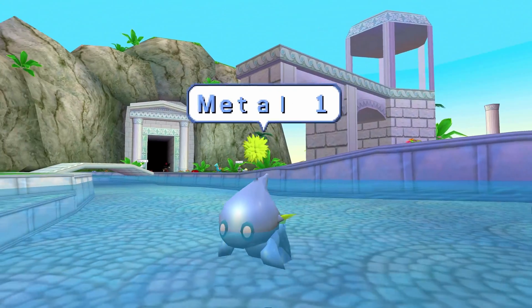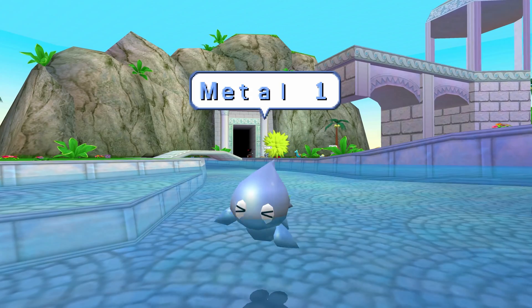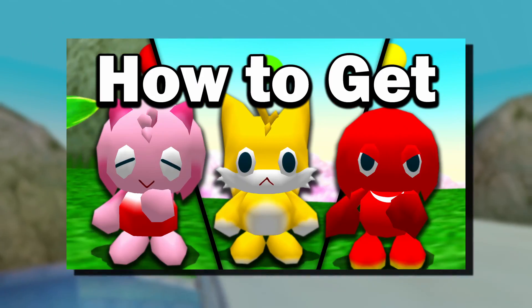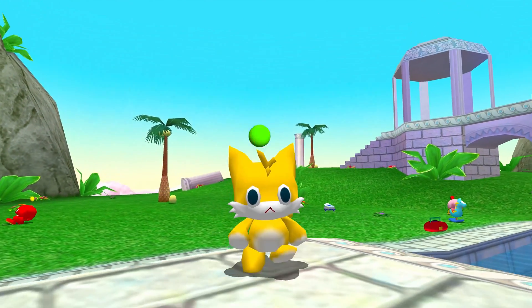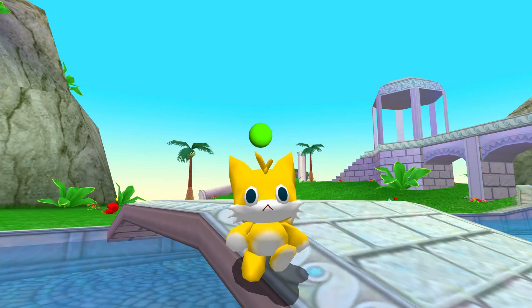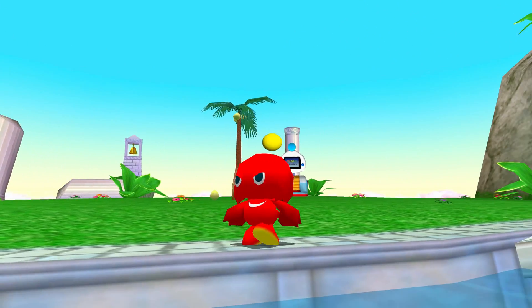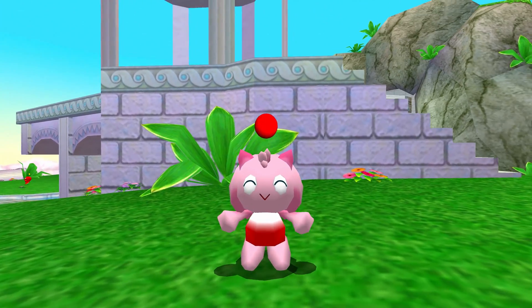After last week's video, I have pretty much covered how to obtain every interesting variation of Chao you can get in Sonic Adventure 2. The Tails, Amy, and Knuckles Chao I covered two weeks ago are ridiculously hard to obtain without hacking or modding, but for this video I'm taking it a step further. For the first and last time, I will be covering the only Chao that was once officially available but is impossible to obtain normally today.